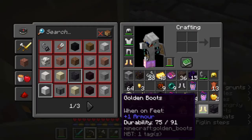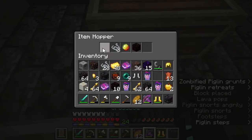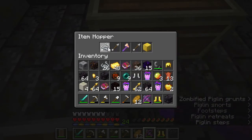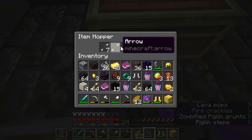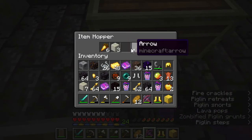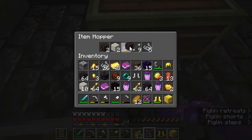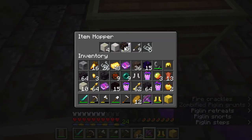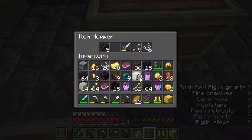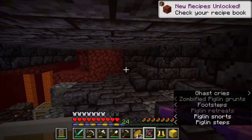Now let's get out of this part. I can't see - what is this chest? Okay, crossbow, obsidian. That was kind of fairly decent I guess, not the best but not too bad. And I'll see you guys when I find another chest.